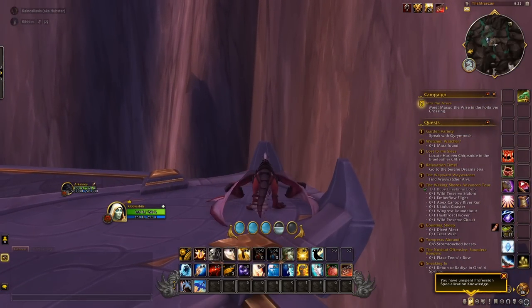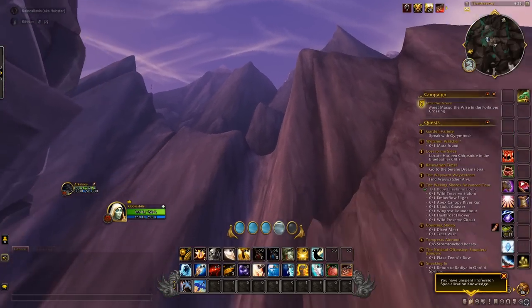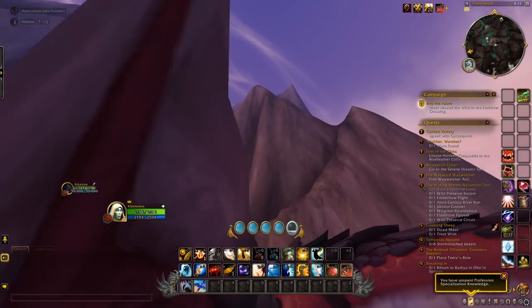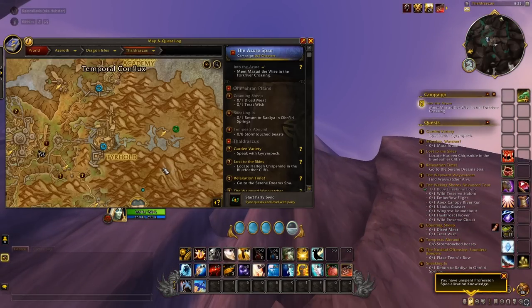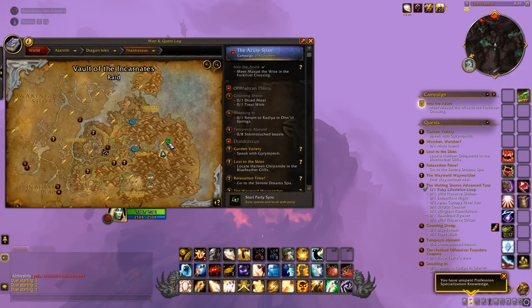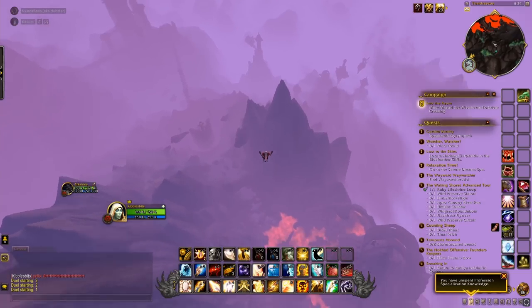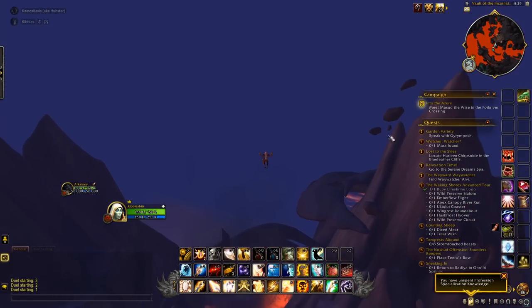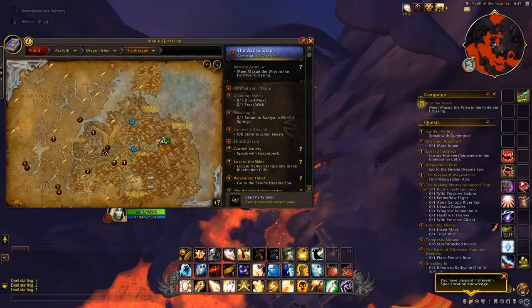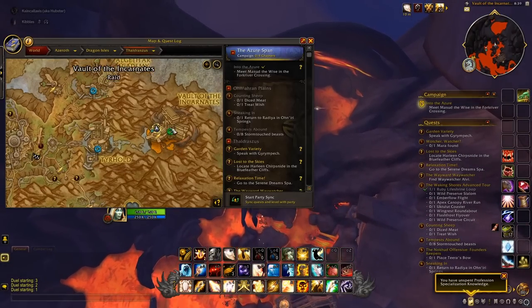The next one is going to be rough — wait for all your vigor. This is why you should have traded in your points before this zone. You've got to go all the way up to the top of the tallest mountain up there. It's going to be a lot of flying, waiting for vigor, flying, waiting for vigor. Then head north to the left side of the green icon for the raid — the next one is down in this molten lava pit, in that lava pool to the north of the green circle.